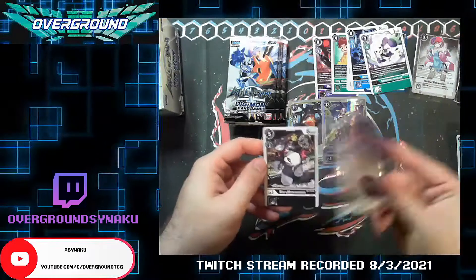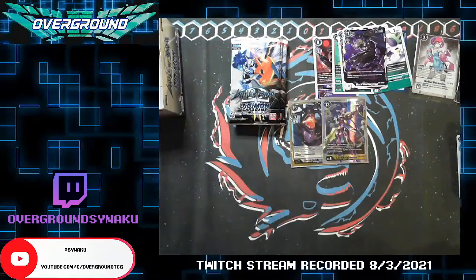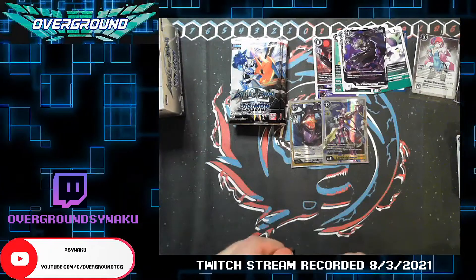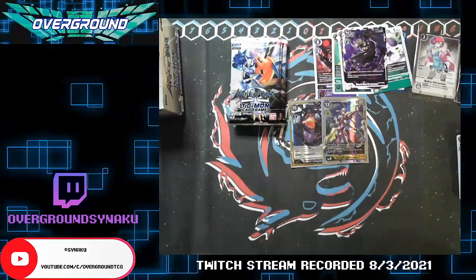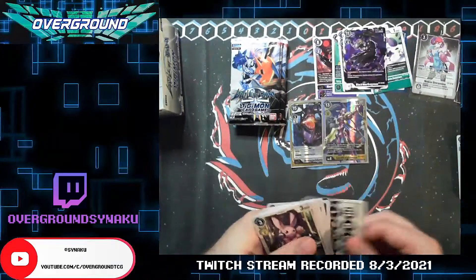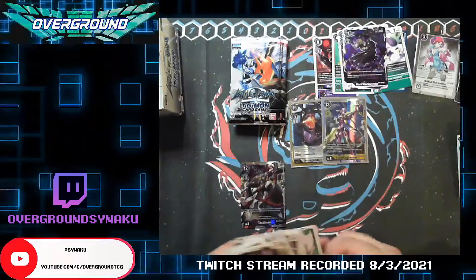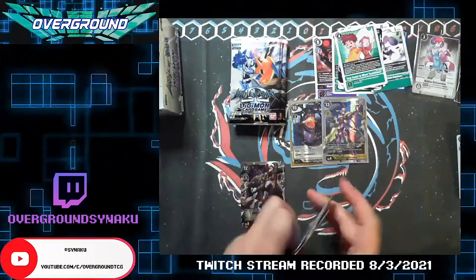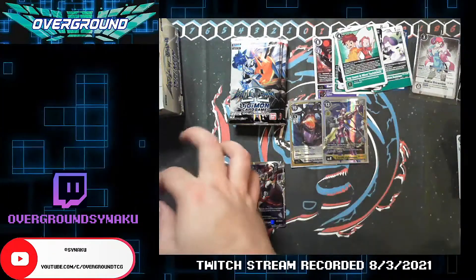Okay, this is a rare Black Greymon — I forgot what this does. Security plus one with Reboot — oh, for four, that's terrible. But like, black needs this; they've needed this for a long time. I just read through the entire set list a couple days ago and I've completely forgotten everything that's in it already. Oh, we got another shiny — what is it?